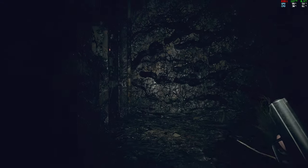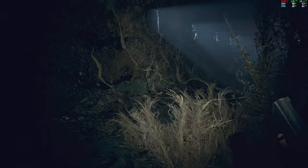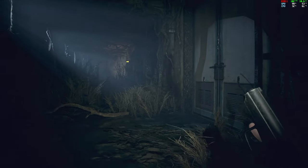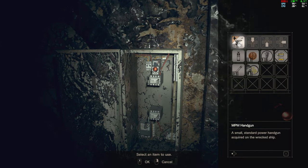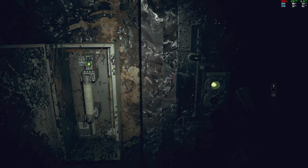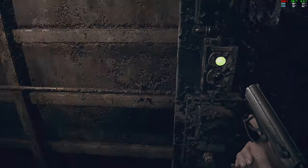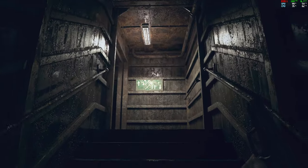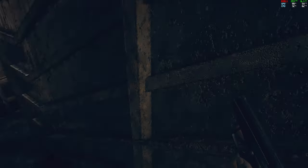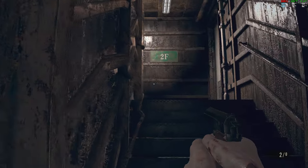These walls kind of fake you out because they're moving a bit. So you're not sure when you're far away looking through this grass whether or not you're seeing something. What is the thing that was crawling around over here? Keep forgetting — if I double click my middle mouse button on the doors, they fly open faster. That's kind of a staple of the Resident Evil games.